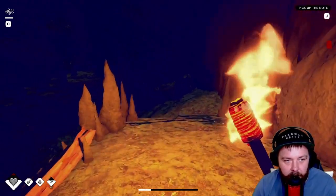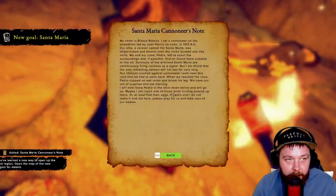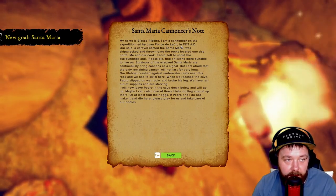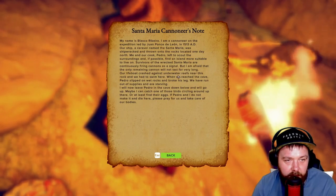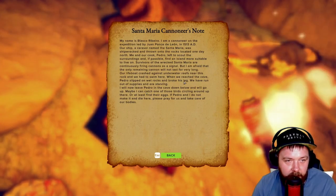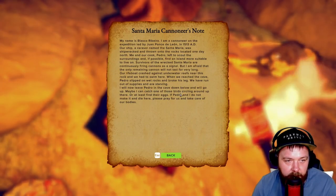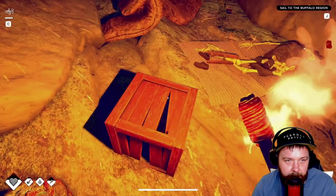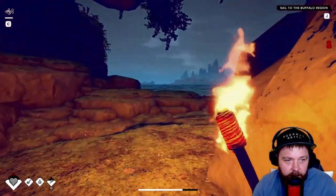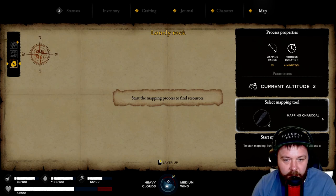That one there that's kind of flashing around - I completely missed that! That's a piece of a native map. And there's that note on that box that I completely missed - I'm a cannoneer on the expedition led by Ponce de Leon in 1513. Their lifeboat crashed against the underwater reefs near this rock and they had to swim here. When they reached the cave Pedro slipped on the wet rocks and broke his leg. They ran out of supplies and were starving. He left Pedro in the cave below and went up - maybe he could catch one of those birds circling up there or find their eggs.